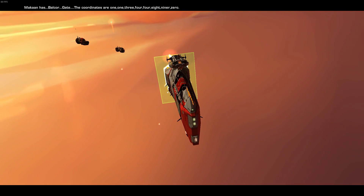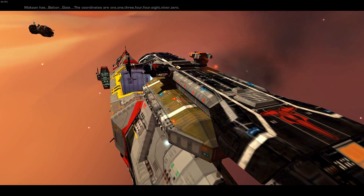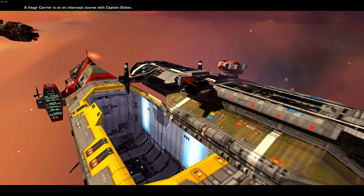Attention fleet — Makan has found Valkora Gate. The coordinates are 1, 1, 3, 4, 4, 8, 9, or 0. We'll send everything we've got, but be advised, we are a mining vessel — it would be best if we do not have to move directly into the main valve.